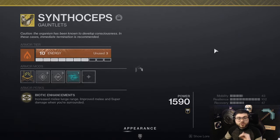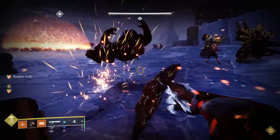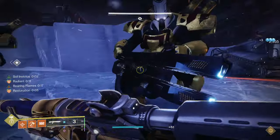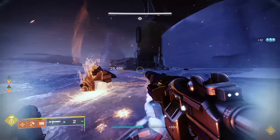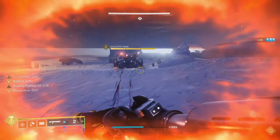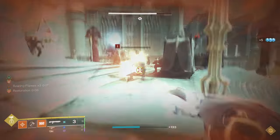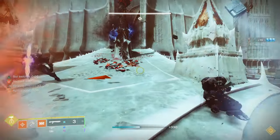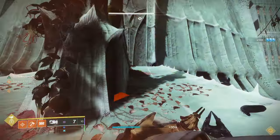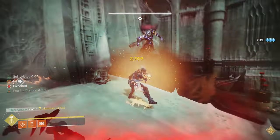To amplify all that, we're also going to be running Synthoceps. This has the exotic trait Biotic Enhancements - increased melee lunge range, improved melee and super damage while you're surrounded. This exotic perk can be active pretty much 24-7 if you are playing into it correctly. The amount of melee and super damage you get is just out of this world. With your Throwing Hammer, you're going to be easily one-shotting pretty much everything in the game, and when you get to a tankier target, you can constantly throw it and they will die in seconds. It also increases your super damage, making your super even more deadly.